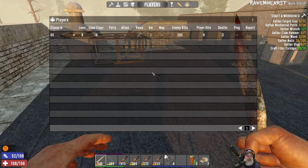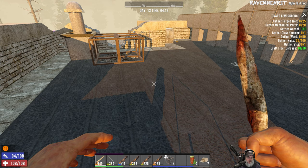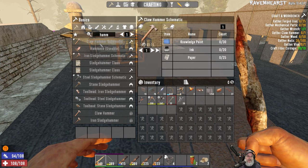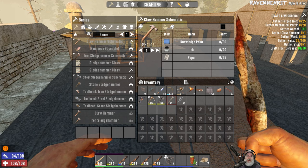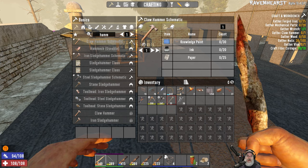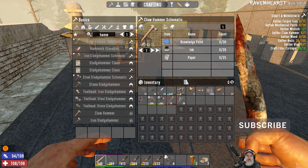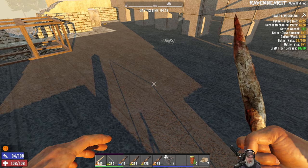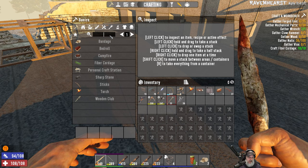We can't make a hammer either, can we? Press tab for inventory — we're in a different game now. Claw hammer schematic — does this mean we could actually make one? Click on a book. Research desk. Can we make a research desk? I gotta remember to click on the book. I'll get there, guys, slowly.